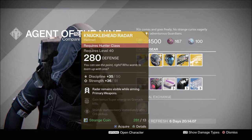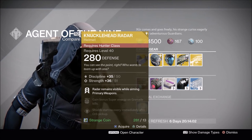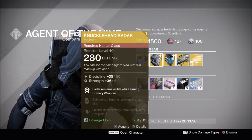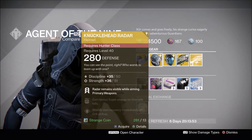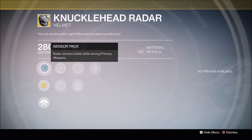Hunters, you get Knucklehead Radar. I also didn't know that this was already for Year 2 — I don't know if this is the first time it's showing up. They did change the icon and colors a little bit. This allows for your radar to stay up with any primary weapon, any one at all. So this is directly tied to PvP for the most part, for Crucible. I do recommend it — I wouldn't say it's top tier, but it's definitely mid tier.